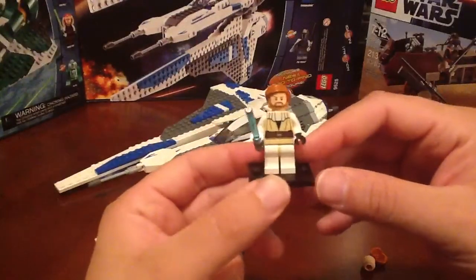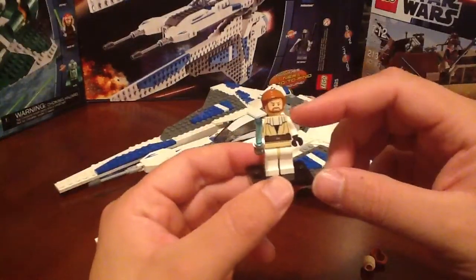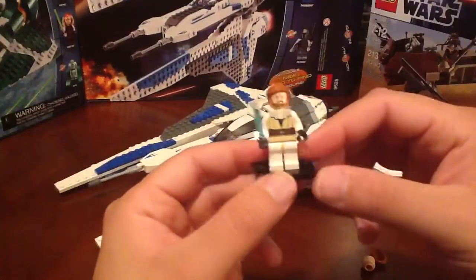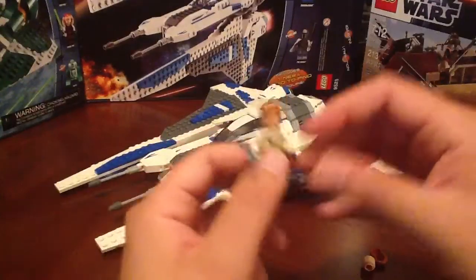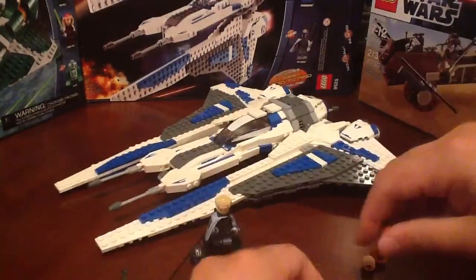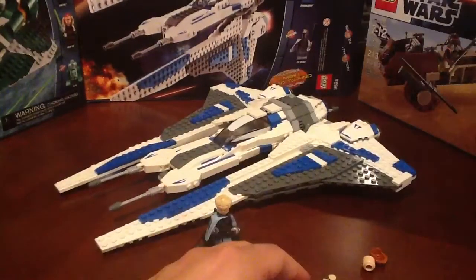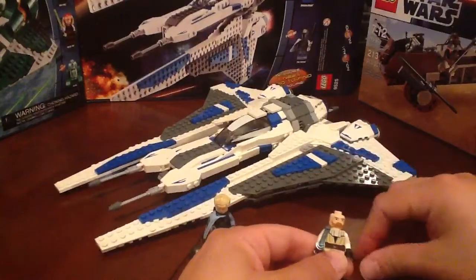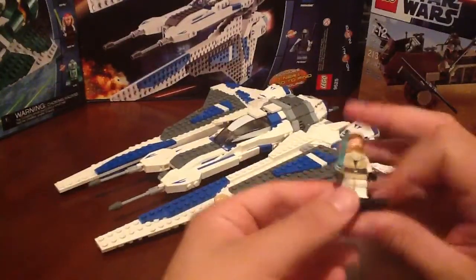There you go. I'm thinking about actually adding maybe a brown cape — or actually maybe two brown capes — to kind of have it cloaking over his shoulders. I think that would be pretty cool. But that I'll probably try in a little while and show you the results. But let's get back to the original Obi-Wan here from the set. Let me reattach his head and his hair, because he needs his hair. There you go.